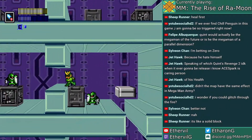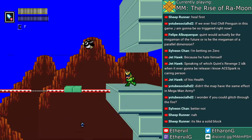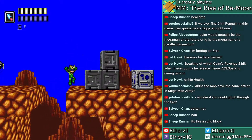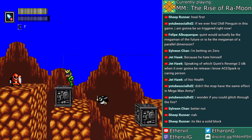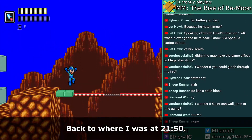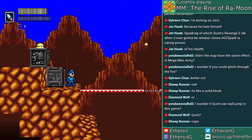I forgot to check the left side — there could be something important up there. Not me falling into a pit though. I guess Quint moves a bit slower than I thought. I knew it, there would be something there. Okay, that's everything here. Quint really feels overpowered for this part of the game, though he's not the best at everything.